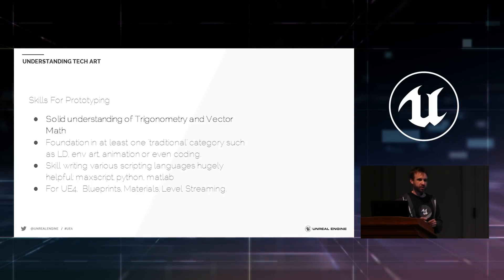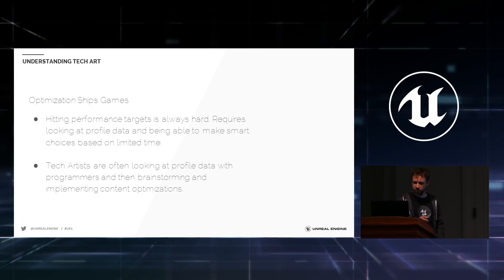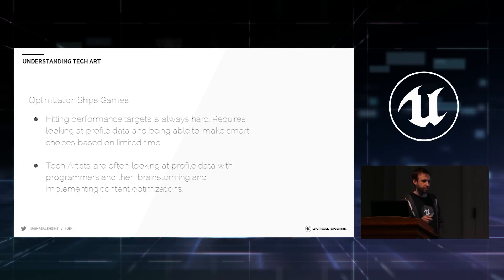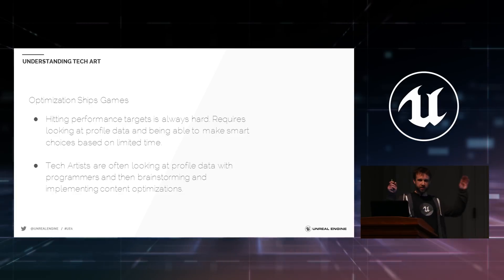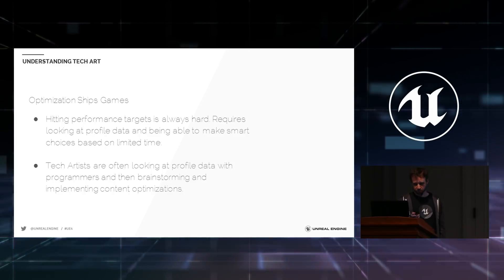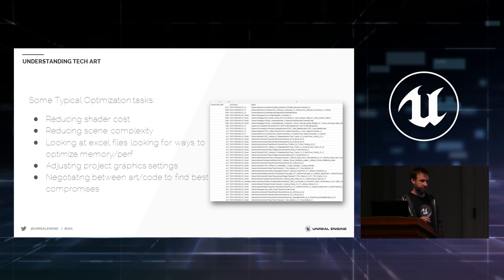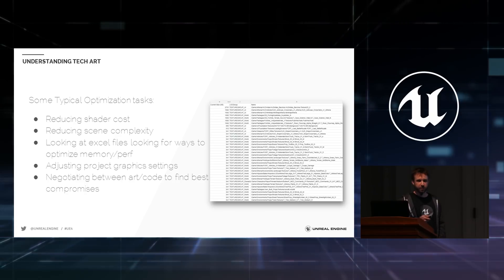In the same way that level designer and artist were once umbrella terms, tech artist is now an umbrella that may get further refined. Optimization ships games — hitting performance targets is always hard. It requires looking at profile data, making smart choices, and working with artists and programmers. I've been in meetings where rendering engineers say a point light or shadow is too slow, and artists say we can't sell skins without it, and tech artists step in and say: we can do this fake shadow approach to make both sides happy. Reducing shader cost, reducing scene complexity, and basic spreadsheet knowledge for analyzing data are all key.